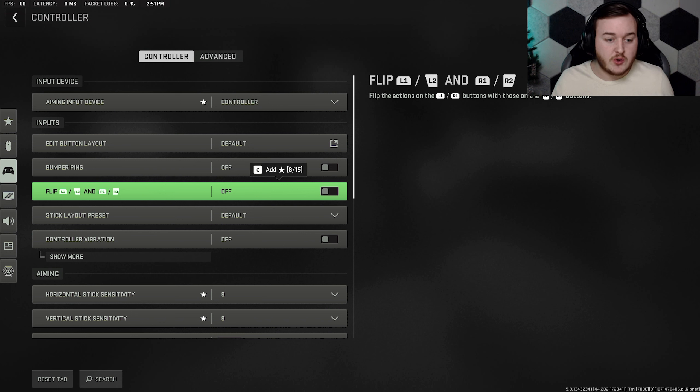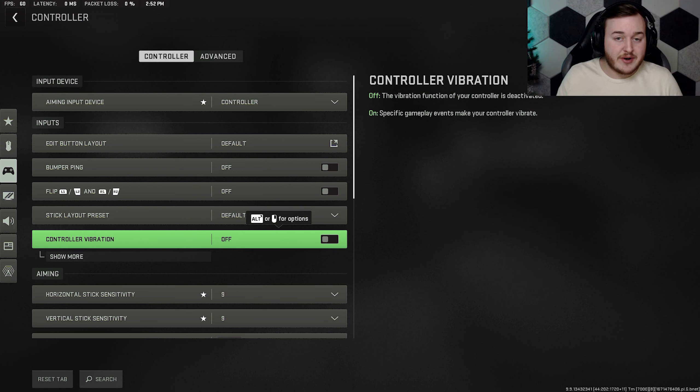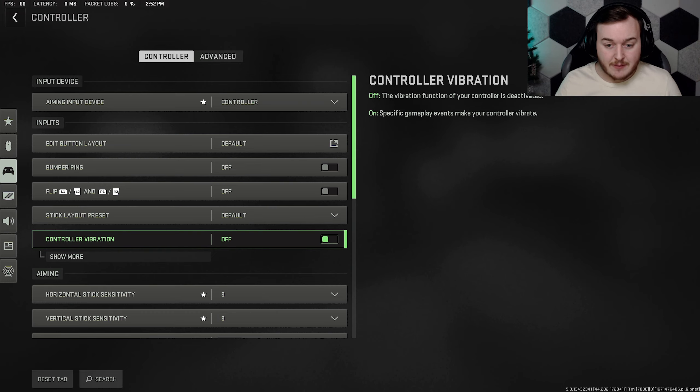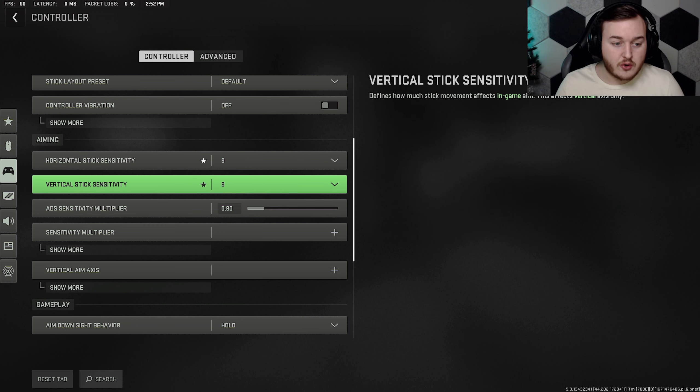The L1/R2/L2/R2 bumper ping is off — we don't need to flip them. Stick layout preset is default. Controller vibration is off. Personally, I think this is a very important one because vibration does throw off your aim. I think you should have it off, though I know some people like playing with vibration — it's just preference.